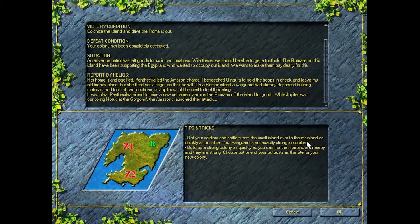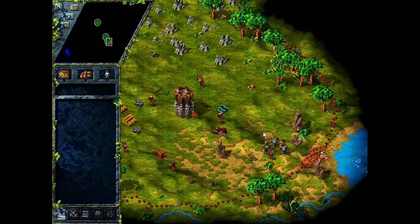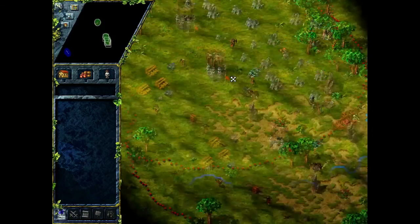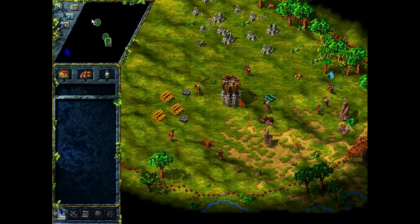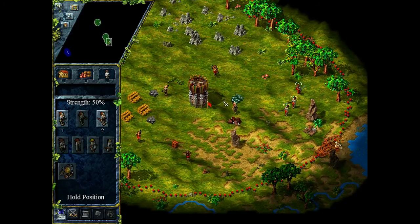The tips are saying get your soldiers from the small island to the mainland as quickly as possible and then build up a colony as quickly as you can. These guys are pretty badass — I got to the point where I was just building a weaponsmith and then they attacked me. His troops are in both my bases, but I think what that is, is just for the computer AI to know where my bases are. They'd probably send a spy and see this base and think that's my only one. It is quite an old game, so that's probably the only way they could do it.